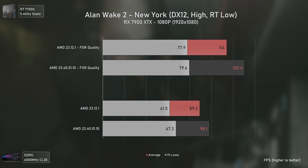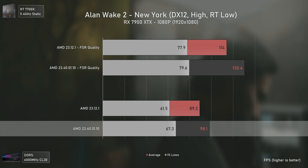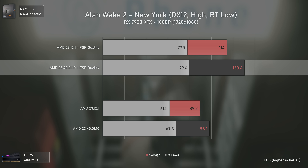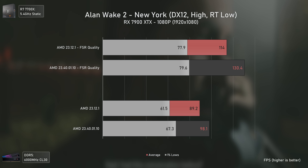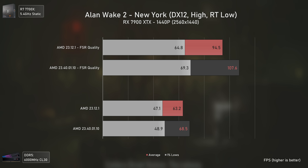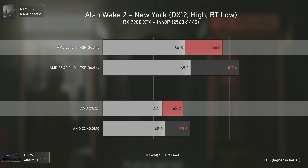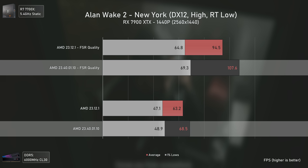When using the ray tracing preset set to low, the game enables indirect lighting and low transparency settings. At 1080p, we have a 10% increase with the new drivers without FSR, and a 14% increase with FSR. That means a 33% performance increase by using FSR with the new drivers, versus the 28% increase with 23.12.1 — which is actually nice. At 1440p, the performance increases are there as well and are most noticeable when using FSR, going from a 50% performance increase with the older drivers to 57% with the new preview drivers.